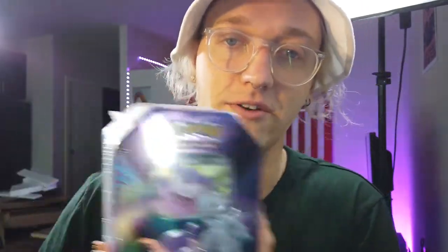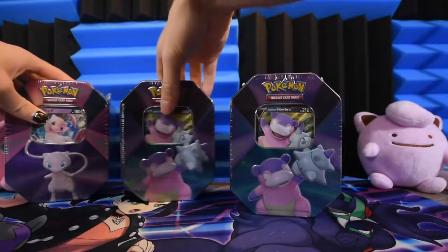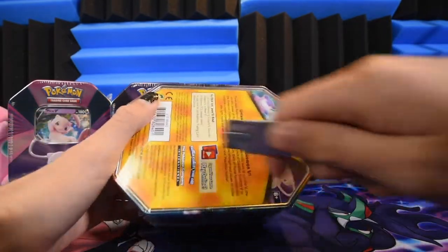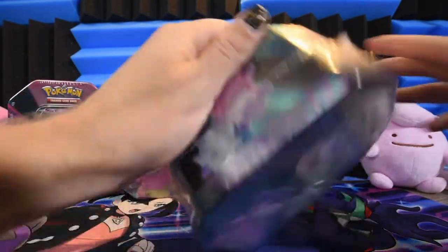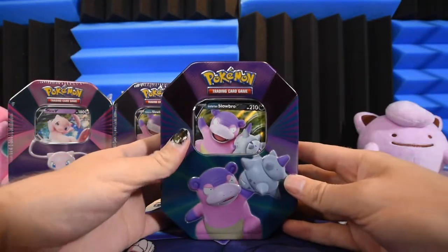So if you order three tins and there's three different tins in the set, you typically would expect to get one of each. Here's a Mutant, here's a Galarian Slowbro tin, and oh look at that, there's another one. So yeah, I am sorry Lucario. No one loves you. You can't always get what you want. We're gonna open up these three and pretend that one has a Lucario promo on it, because that's all we can do. I'm not bitter at all.